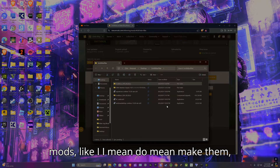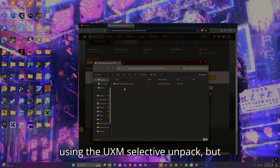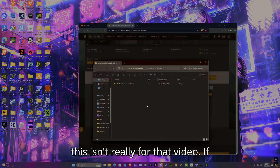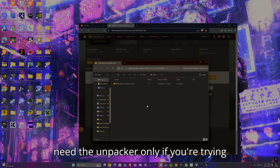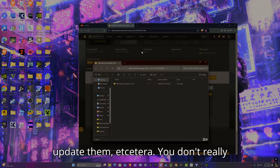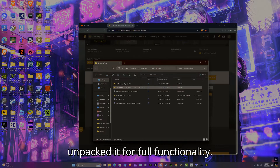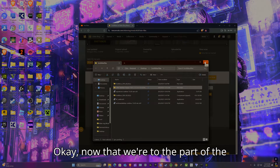Also, if you want to actually make mods, you are going to need to unpack your game using the UXM Selective Unpack. But if you're just merging mods, you don't really need the unpacker. In my case, I unpacked it for full functionality.